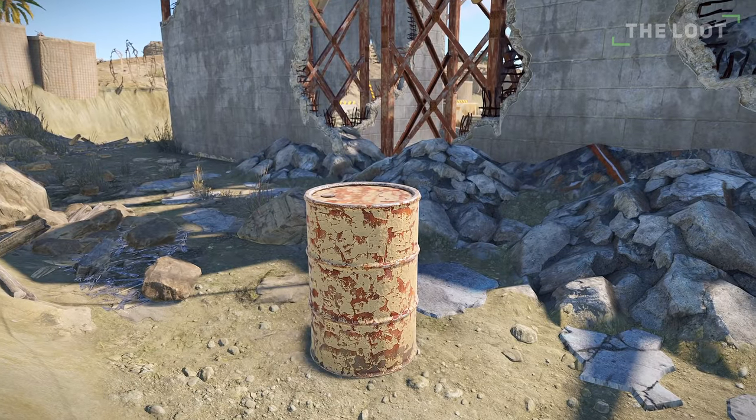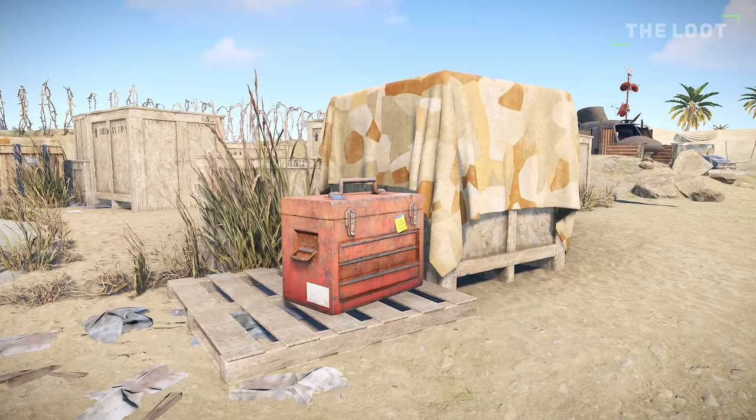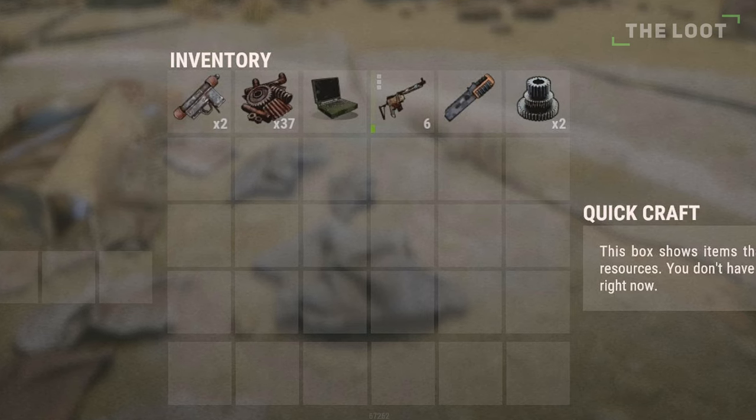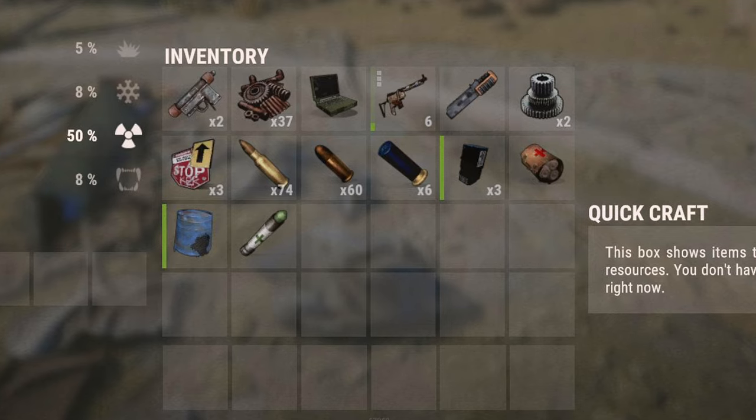Additionally, the monument contains normal barrels, car part crates, fuel crates, toolboxes, and food crates. This is the loot I have received after one run of the base collecting only the crates, and collecting the crates along with the scientists' loot.